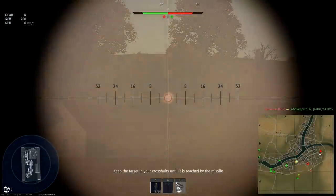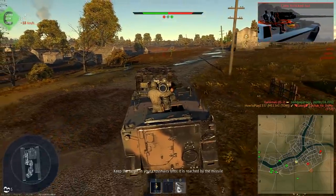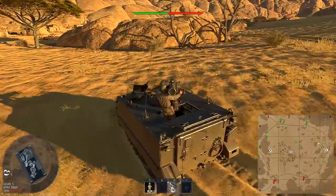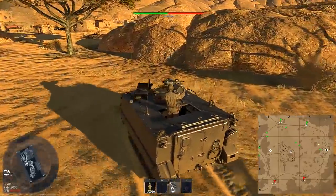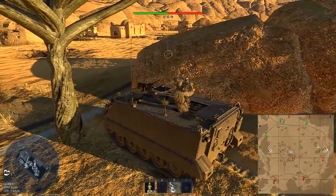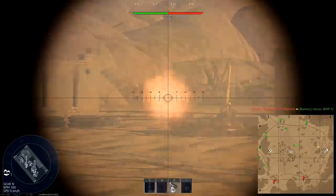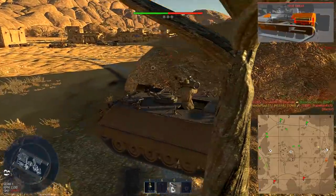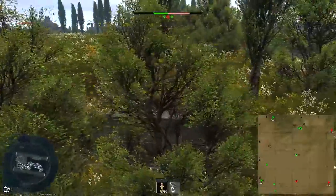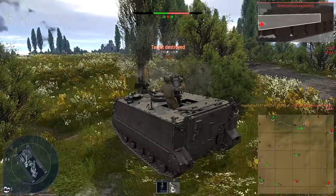If the Italian tech tree is known for fast wheeled vehicles, this one is one of the exceptions. The missile carrier reliably reaches a speed of 40 kph, and on roads or moving downhill it can accelerate up to 64 kph. Overall the speed is not bad, but at these battle ratings all nations have at least a few fast vehicles, so you won't have any real advantage. Reverse is 14 kph, which is again not bad but nothing special.